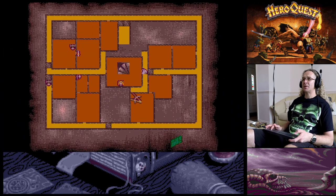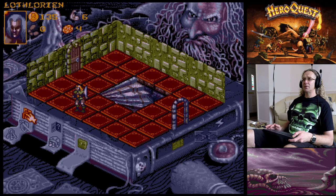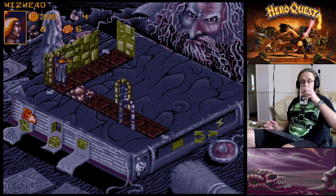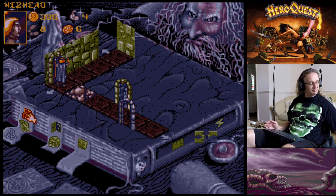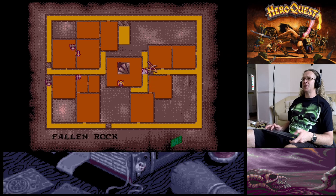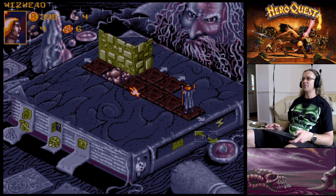Looking at the map, that orc is gone. Now I can send the Dwarf up to help the Barbarian if needed. The Wizard is going to head around to check what's up in that area. Searching for traps and secret passages - there are no traps or secret doors up here.